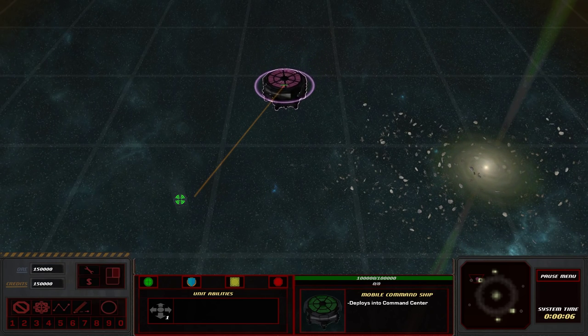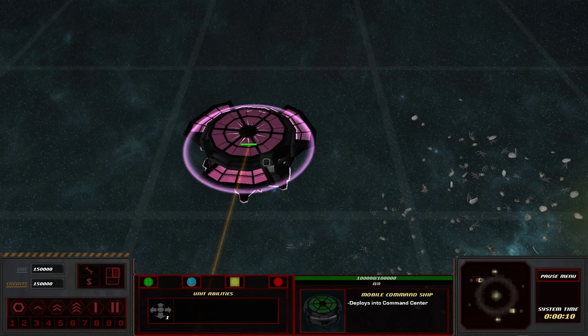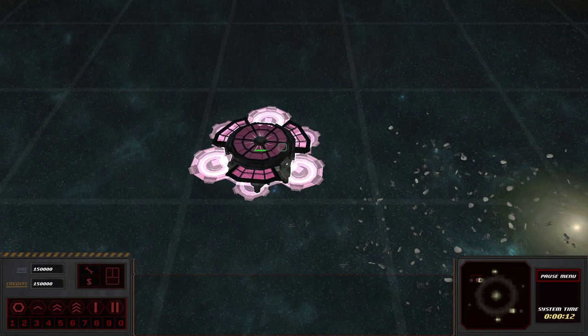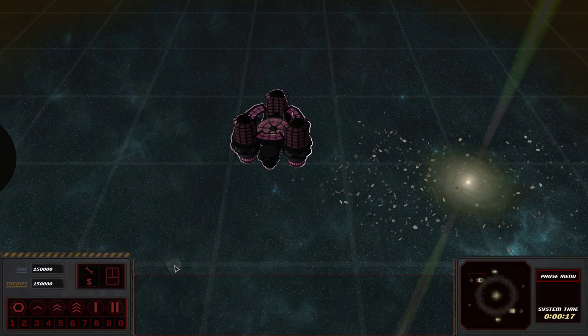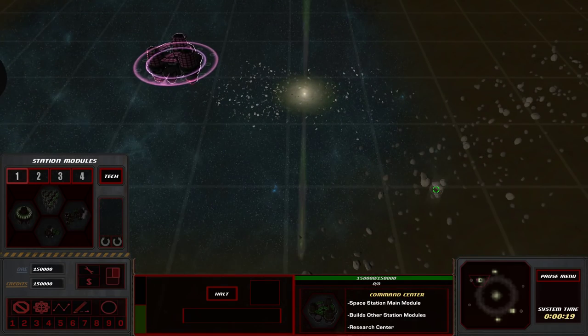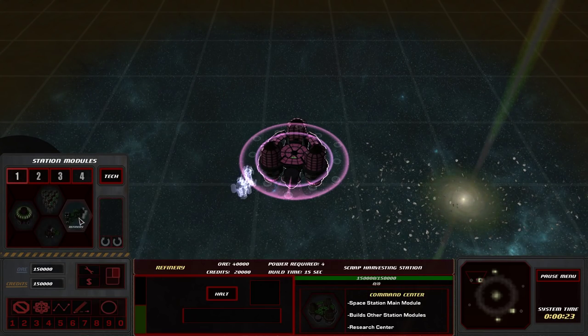There's a very unique art style going on. I want to say it's cel-shaded — probably not. To me, it looks like the art style of Borderlands. Anyway, you have two resources: ore and credits. You can obtain these resources from asteroids, scrap, or from different planets. Let's go ahead and grab ourselves a refinery.